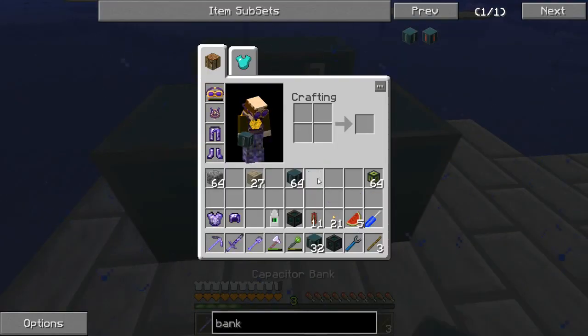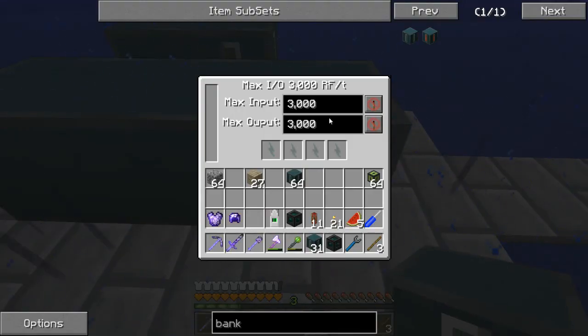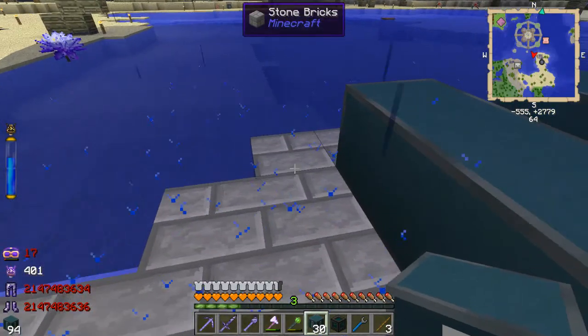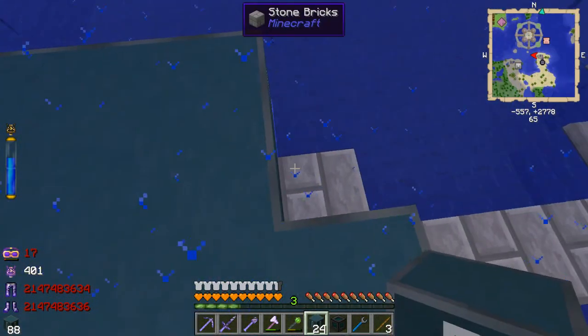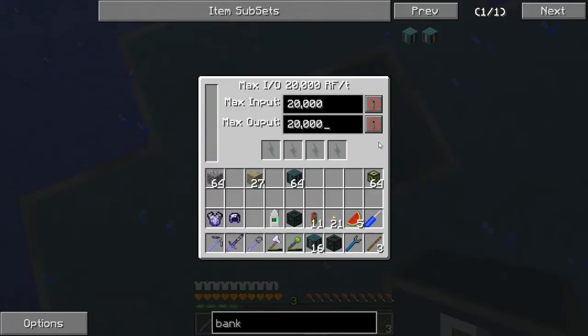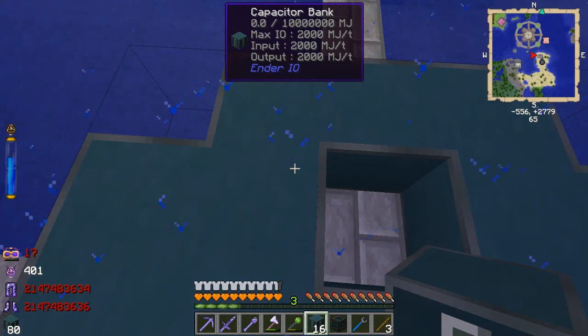But as you can see, when I put another block next to it, the texture tiles and it becomes a single block. Now it can output and input 2,000 RF per tick. And if I continue to build this up, it now can input and output 3,000 RF per tick, then 4,000, and so on and so forth. If I build a fairly large platform with nothing but this stuff, now it can hold 20,000 input and 20,000 output — holding 10,000,000 RF right now.